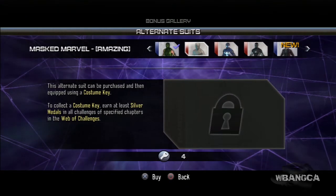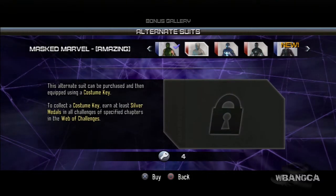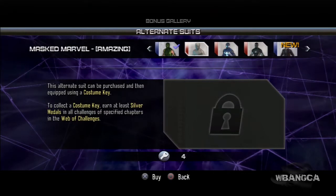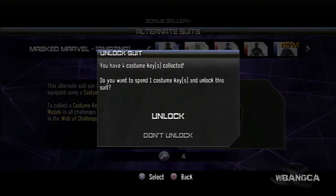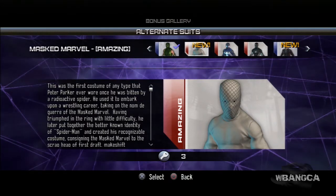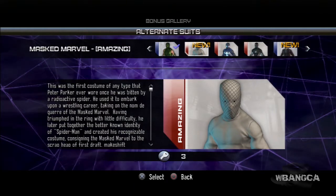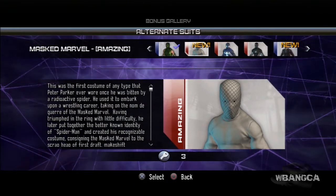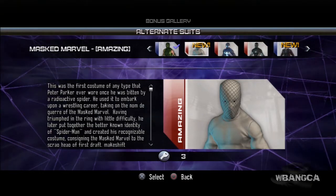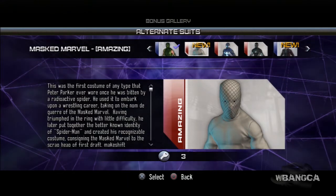Hello everyone, welcome back to another video of Spider-Man Edge of Time. Today we're going to look at another suit unlocking — this is Mass Marvel. We're going to unlock it using one of these special keys. This was the first costume Peter Parker ever wore once he was bitten by a radioactive spider; he used it to embark upon a wrestling career, so this is essentially a wrestling costume.